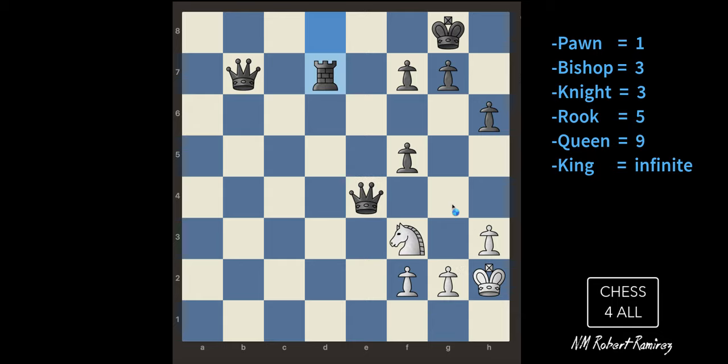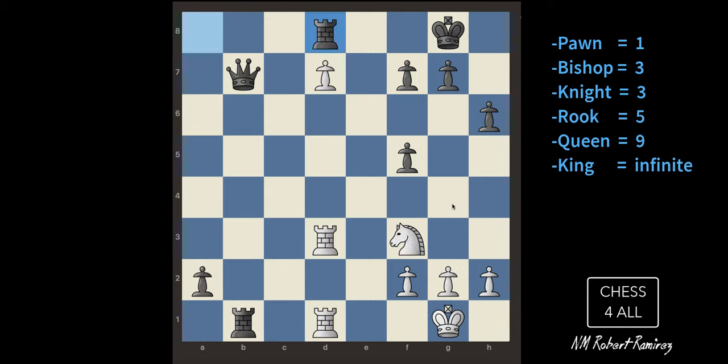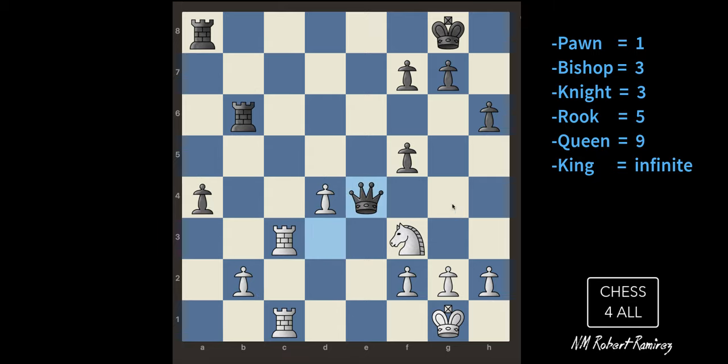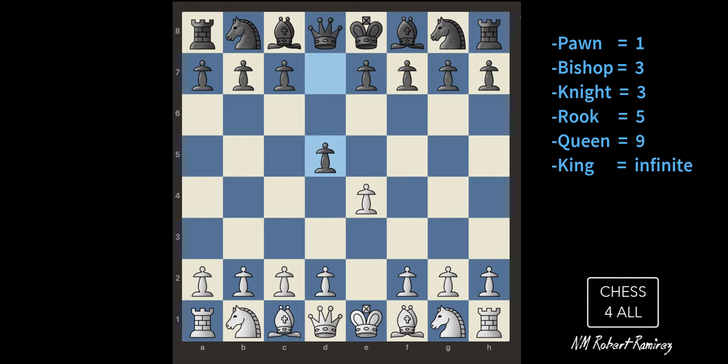After I lost my queen it was really, really hard to win. We didn't get to see en passant in this game — as I mentioned, it's not that common. But we saw promotion and we saw castling. Let me quickly review: I was controlling the center, he challenged me, I moved up instead of taking his pawn.